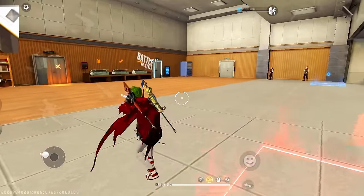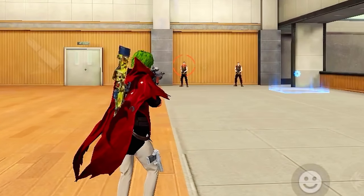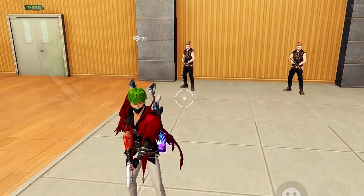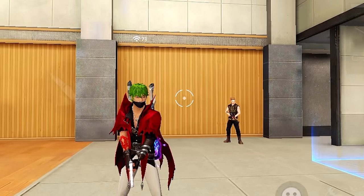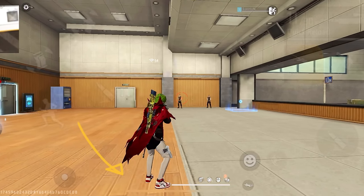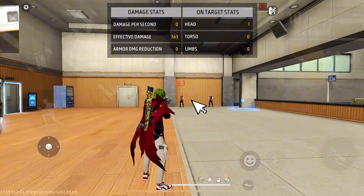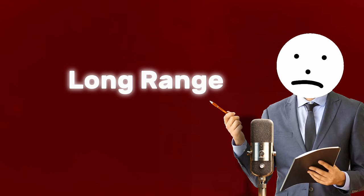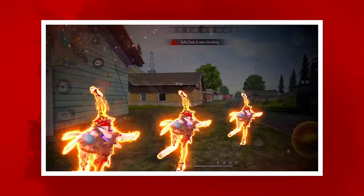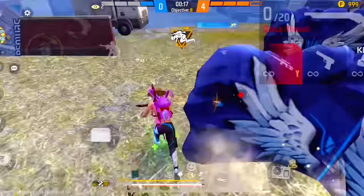You can move and at the same time you can aim. Then after aiming, you can set your position. For mid range and long range, you have to do a straight drag and you can follow it even until you land 8 hit shots.